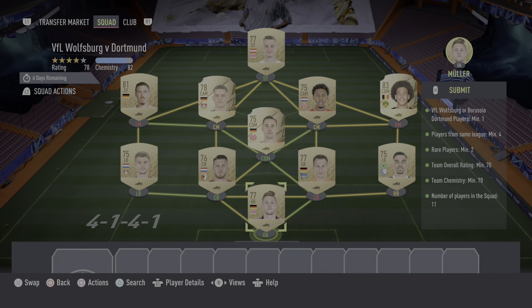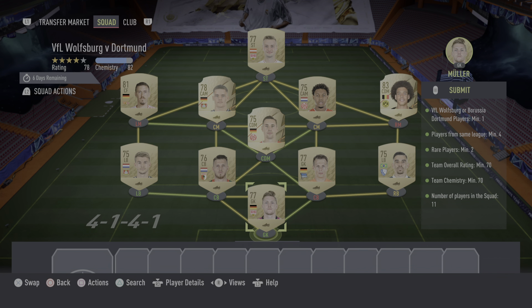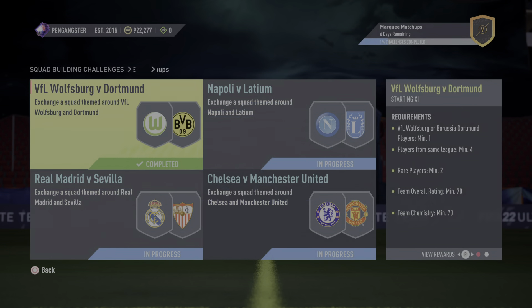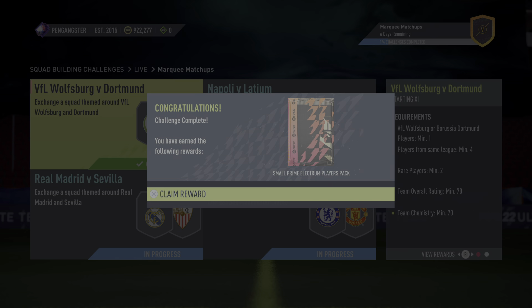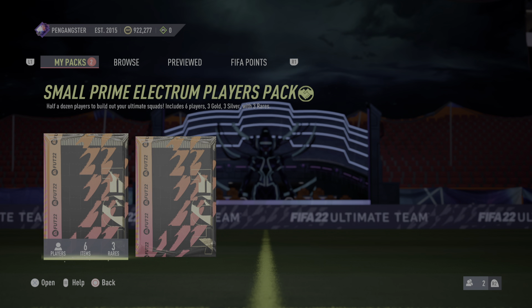For the first one, as it says right there, you basically need players from Dortmund or from the German league. So what I did is I just went all 11 players from the German league — these are all untradables. It's the easiest way to do it, it's quicker, you don't have to break your head. You could try to save money by putting different links in there, but it's not costing me anything.